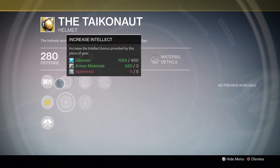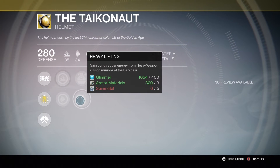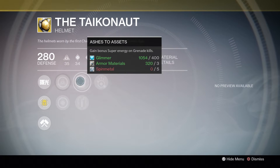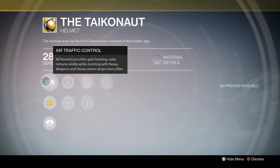Titans this week will get the Tycho Knot. It has an intellect and discipline build. Its perks include Heavy Lifting, Ashes to Assets, and Invigoration. Its special ability is Air Traffic Control: all rocket launchers gain tracking, radar remains visible while zooming with heavy weapons, and heavy ammo drops more often.